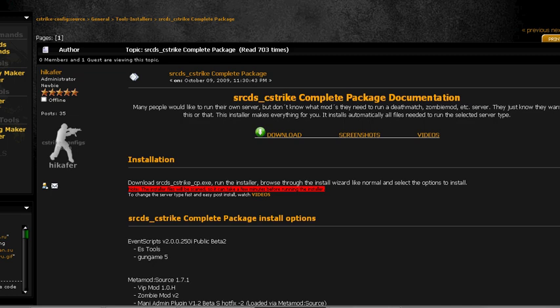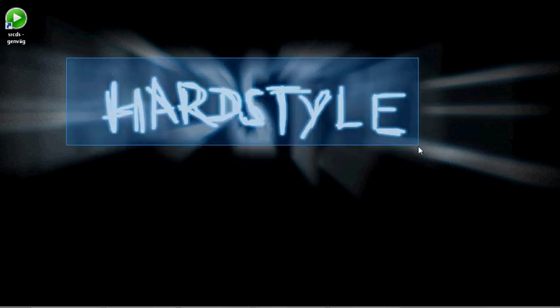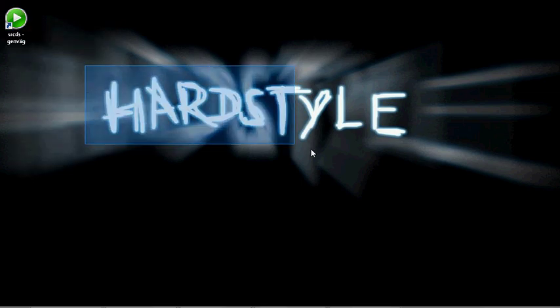When the download is done, you should get a file where you saved it — just open it. It's going to take a while to start installing because Windows is scanning for viruses when you press open. About 5 minutes, then the installer should come up and you choose what you want on the server, like deathmatch and sounds. Then it's going to install in about 30 minutes to 1 hour.